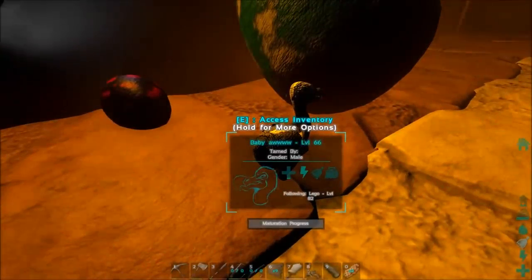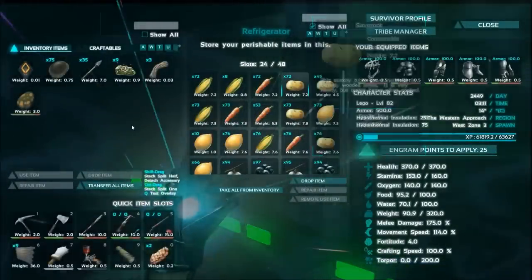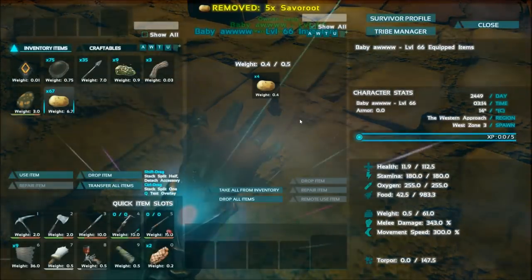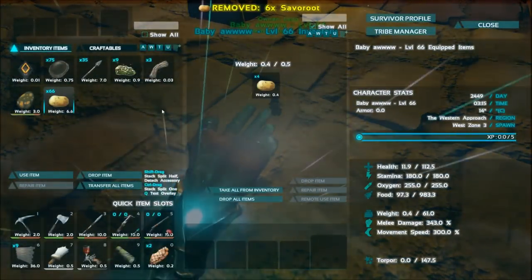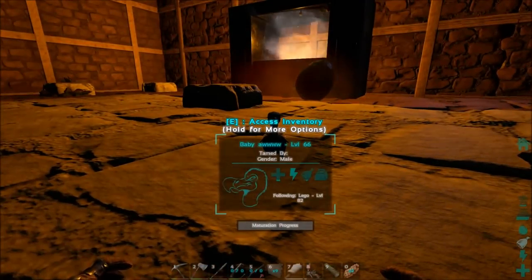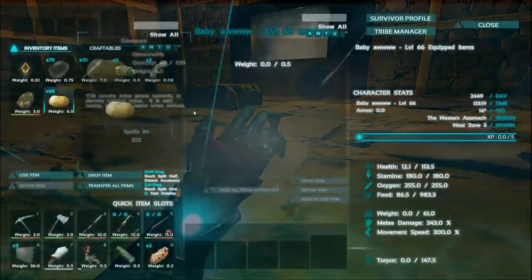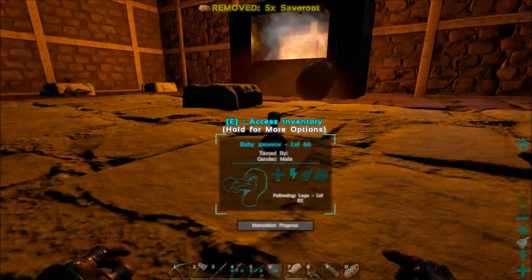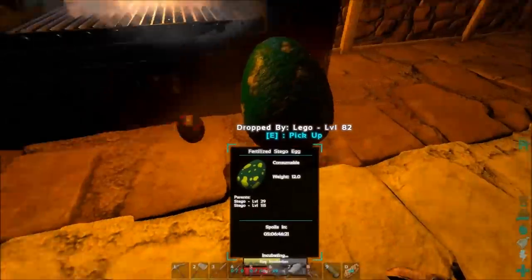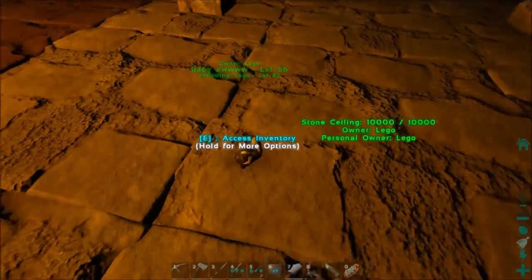Look at how tiny he is! Let's name him. He needs food fast. We've got all kinds of food — let's give him a bunch of potatoes. Look at him, his inventory is so small. He's maturing now! You can only put so much food in him at a time, so you have to keep feeding him. He's so cute! These other eggs are going to keep incubating and be just as cute.